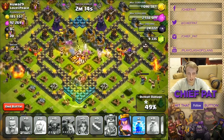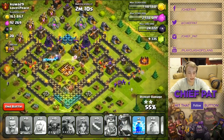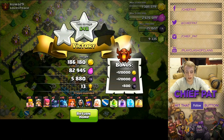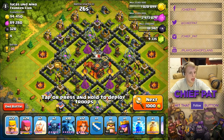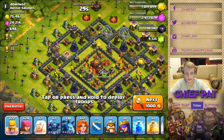Barf bag is the new OP strategy — that was a really awesome raid. Supercell, you don't need to nerf heroes, you need to nerf the barf bag because it's the new OP. Alright, let's attack this next guy.